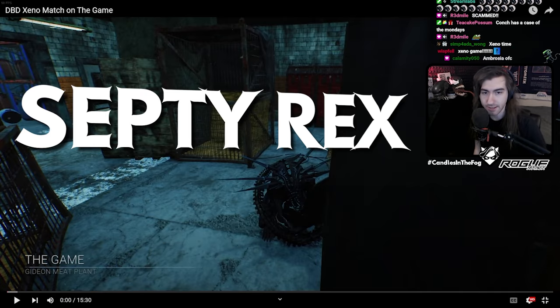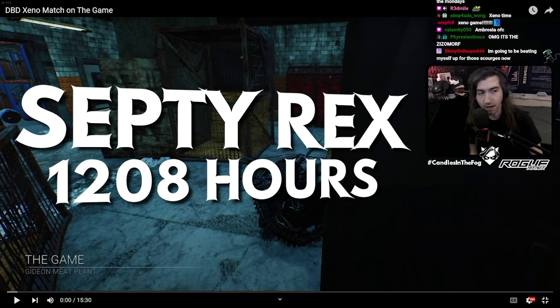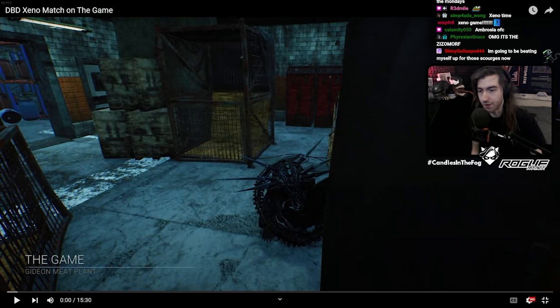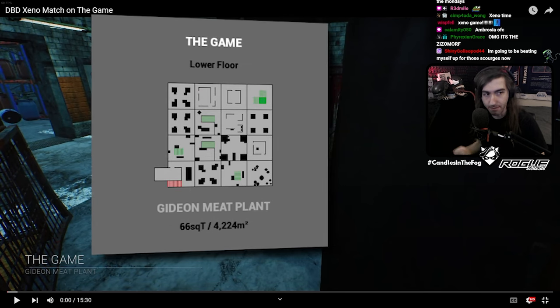This next match review comes from Septi Rex — not to be confused with septic touch — playing the Dredge. They have 1200 hours, so a little bit past the point where you'd expect good macro and micro sense in Dead by Daylight. You're playing the Xenomorph on the Meatpacking Plant, which is actually a fairly good map for the character despite usually being bad for most killers.